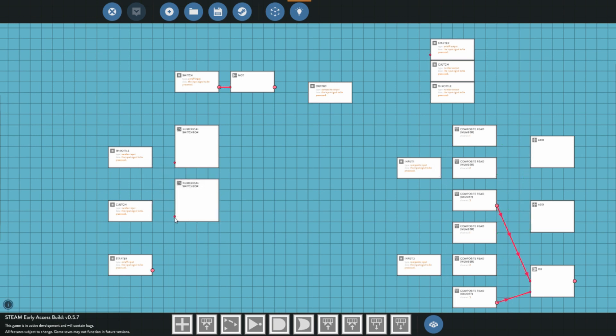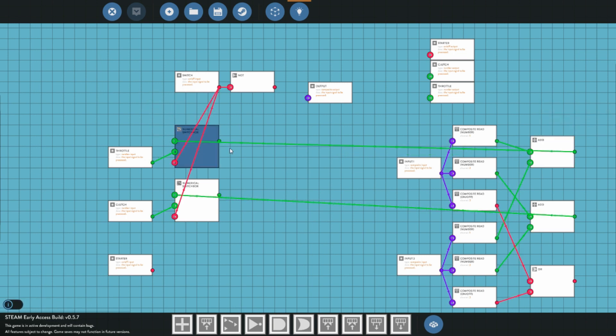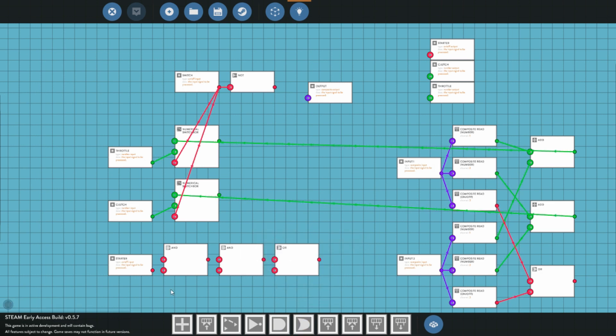We are going to want to connect the switch to the switch right there. Now we are going to take the other side and connect it up to the respective ANDs on the correct channel — so channel one goes to that AND over to our throttle, and our throttle is running on the first channel here. Clutch is on our second channel, so two-two going to that AND over to this numerical switch box. And for our starter — our only on-off value — we are going to need two AND values and an OR value as well.